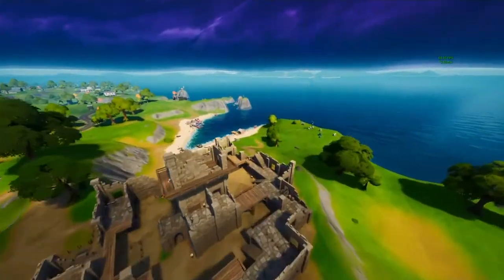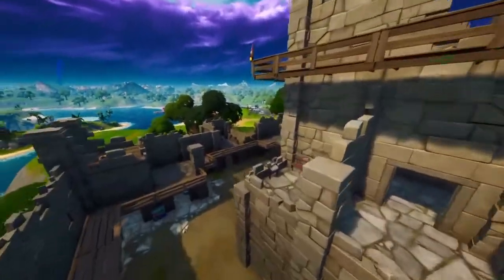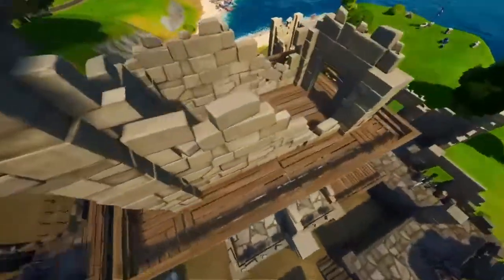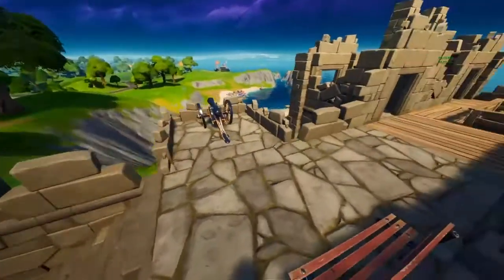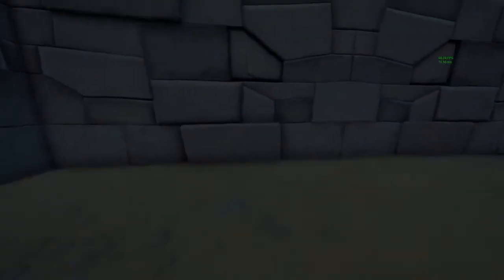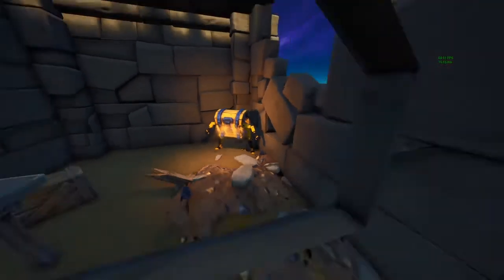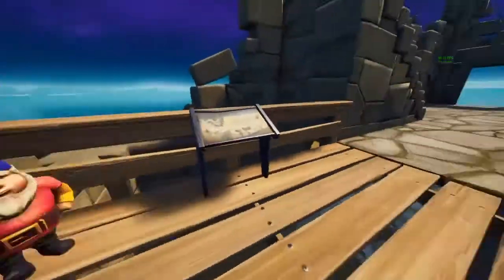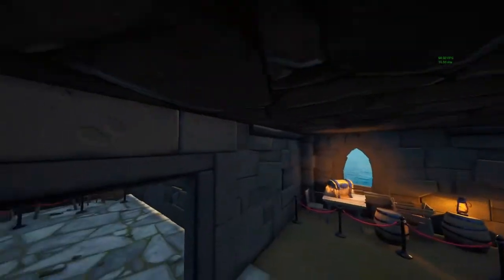For the next arena drop spot, it's probably going to be Fort Crumpet. There are like ten chests here. There's one chest here, one chest here, one chest right down here, one chest over here, one chest right in here, and then one chest right here. I think there's one more chest over here somewhere.